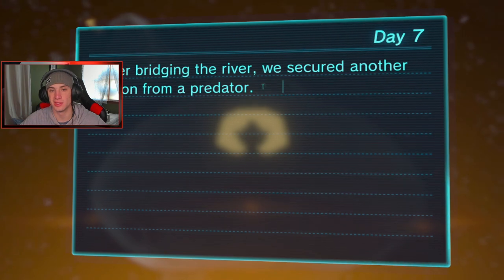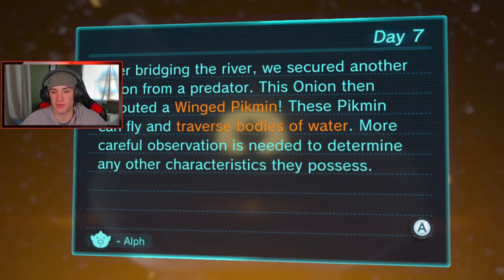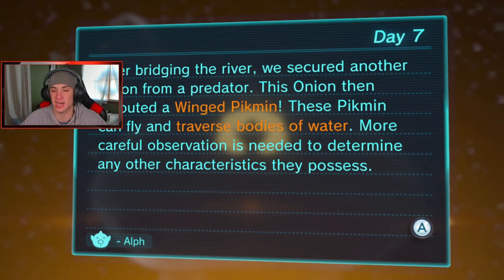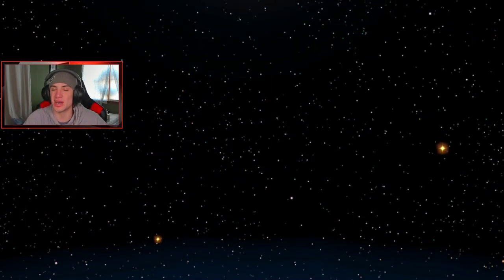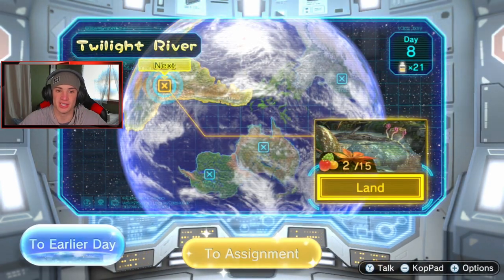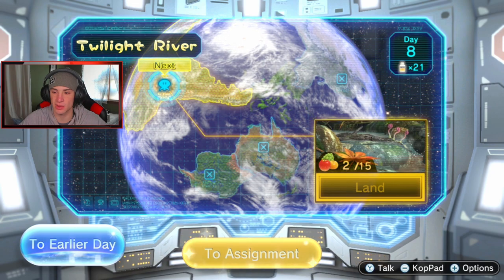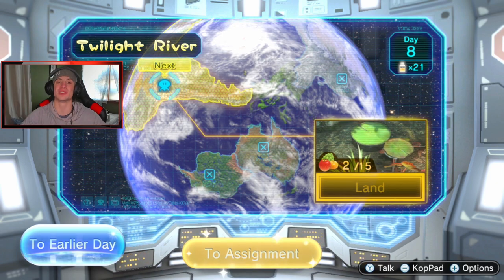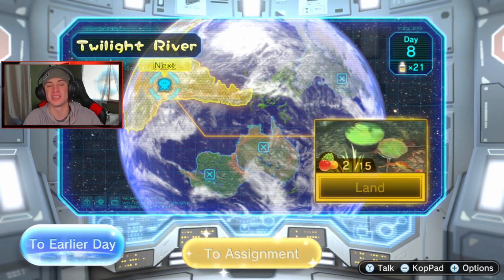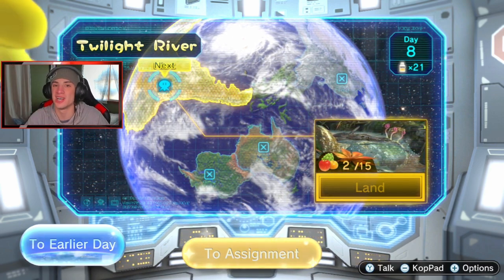After bridging the river we secured another onion from a predator. This onion sprouted winged Pikmin — these Pikmin can fly and traverse bodies of water. I cannot wait till we have a full army and I can pull out whichever Pikmin I want — stacks of water, stacks of rock. Rock Pikmin are definitely my favorite because they just look funny. Going back to Twilight River next — we've got more work to do there. Thanks for watching, smash that like button, hit subscribe, and I'll see you on the next one. Peace!